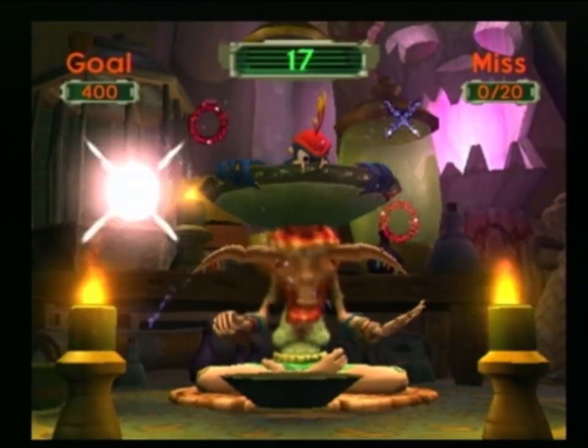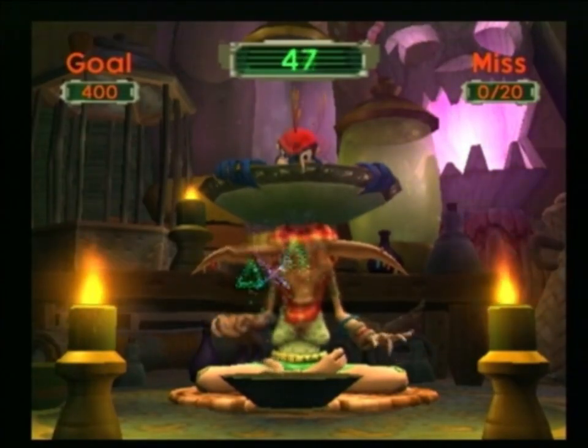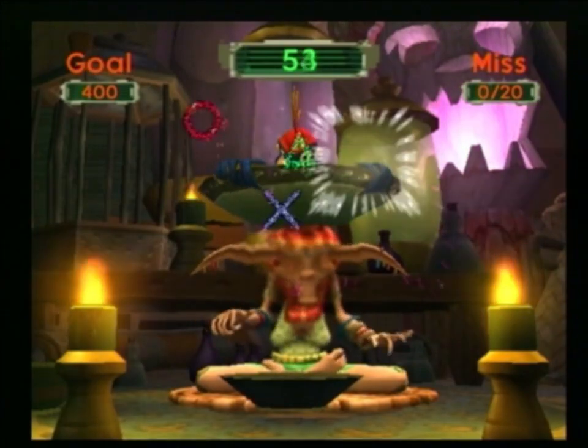When multiple symbols come out, aim for them first. Link all the symbols together to get a higher score.